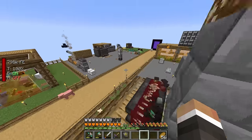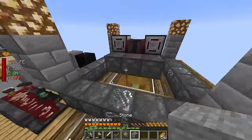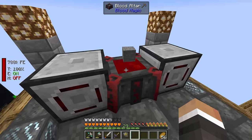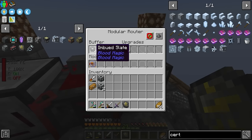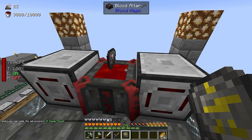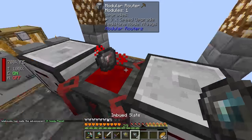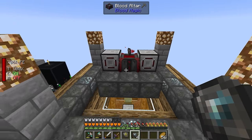With the imbued slate whitelist, we put one stone into the left modular router and it will cycle through all of the different tiers of slate until it reaches the tier we're after. Throwing one in: it gets placed, transforms from regular stone into a blank slate, then into a reinforced slate, then gets upgraded to an imbued slate. All of that in total costs 8,000 life points.